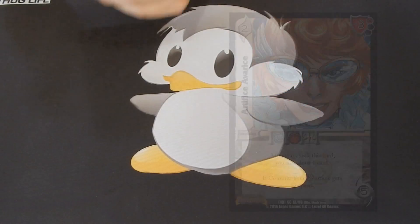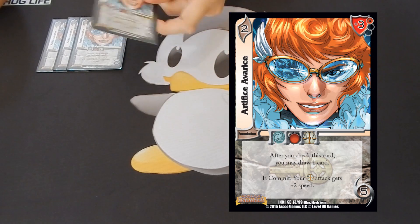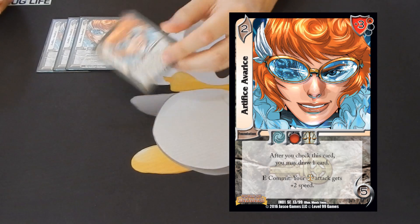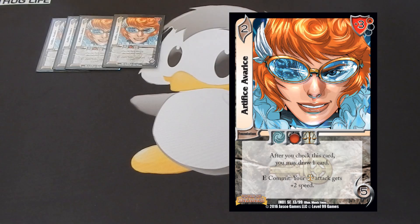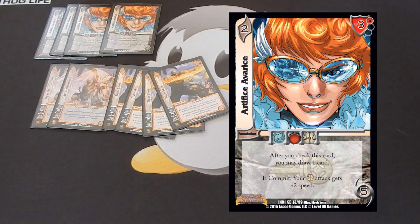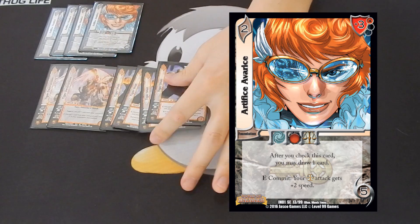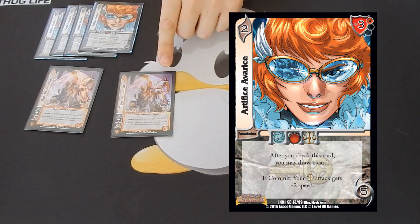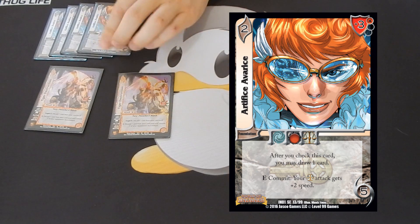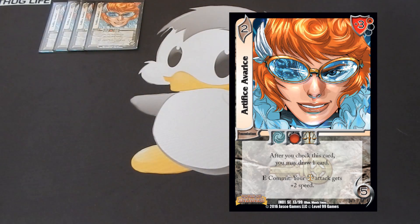Next up we have four copies of Artifice Avarice. Whenever you check this card, you get to draw a card — that's very, very insane. It also has another ability where you commit this and your order attack gets plus two speed. Now this only works on six attacks in the deck: the two Tiger Destructions and the four Tiger Shots. If I really wanted to, I could give a Tiger Shot plus two speed and just push the four damage through. But if you watch the Grand Finals video, I actually won the game by putting plus two speed on my Tiger Destruction, pushing it through so the speed was too fast for my opponent to block. So this card really came in handy — it was one of the MVPs in the deck.